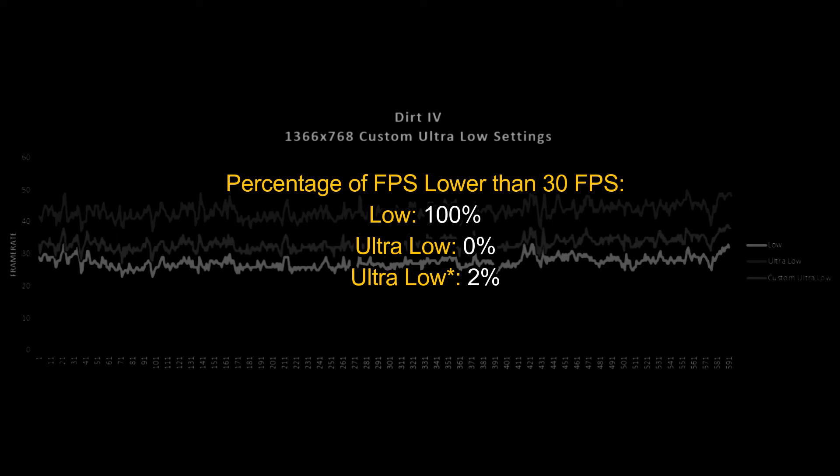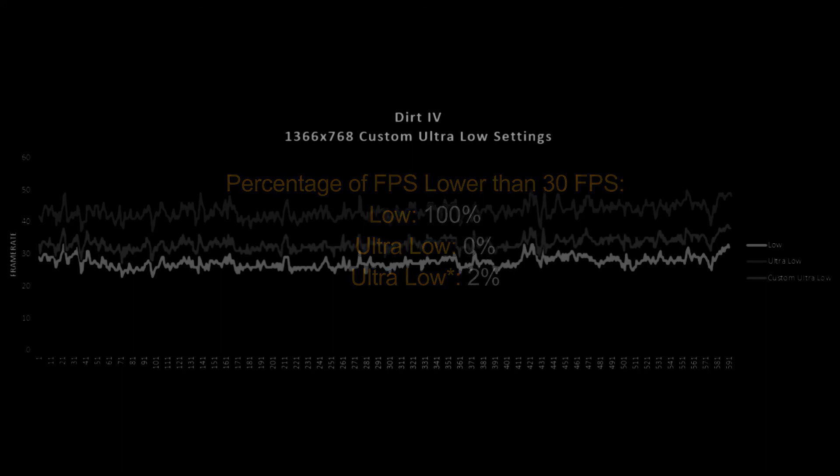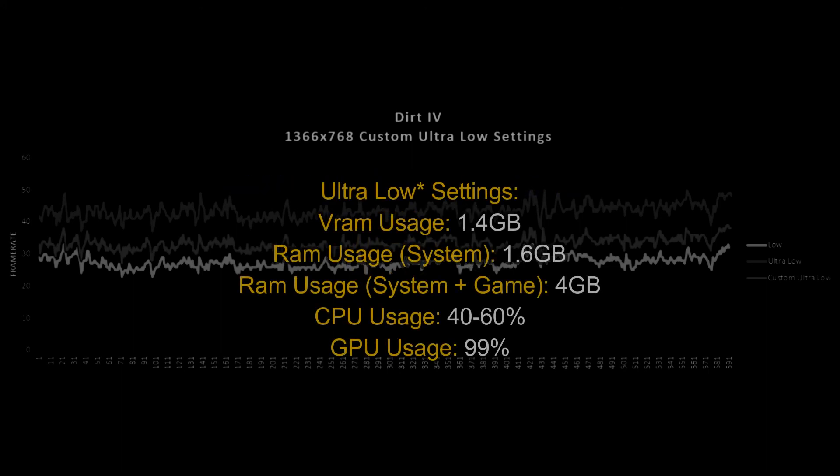Ultra-low never dropped below 30 FPS. The low settings dropped a lot — it was above 30 FPS only 88% of the time, so not too good. I would recommend going either with ultra-low settings if you can bear those graphics, or try to make a custom preset like I made. For me, the VRAM usage was 1.4 GB, which was fine. RAM usage was 4 GB, so maybe you can run this game if you have 4 GB of RAM. CPU usage was between 40 to 60%, and GPU usage was the limiting factor of this laptop — the GPU was at its maximum.